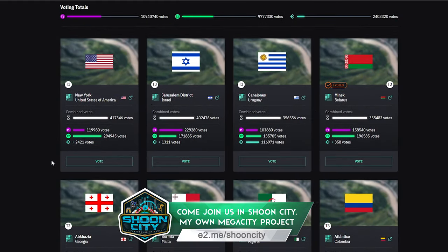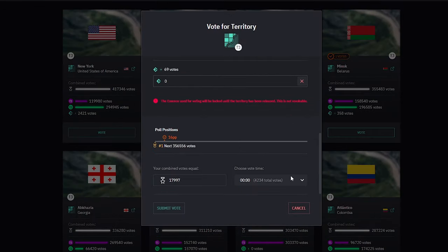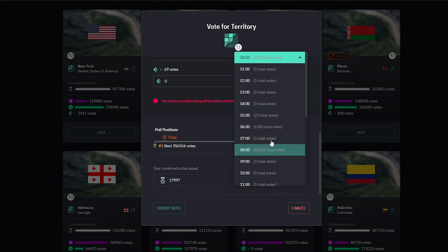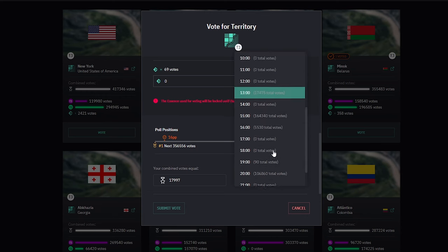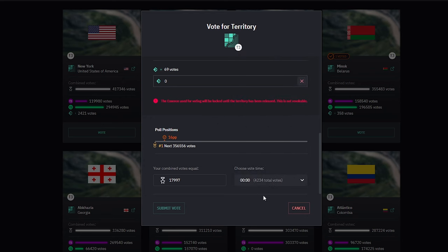You may also notice there's an option to vote for the time of release too, if you have a preference. No matter which time you pick, the votes will still go to the total votes balance of that territory. But the time with the most votes will be the successful release time for that territory the day it goes live.